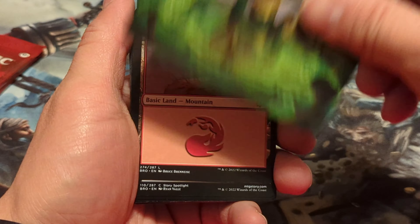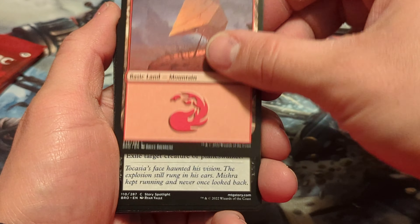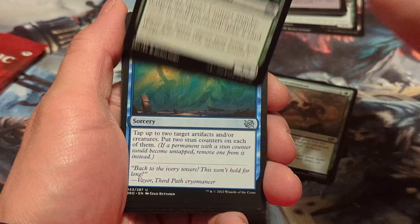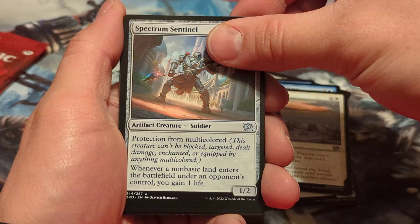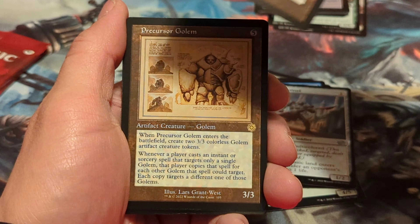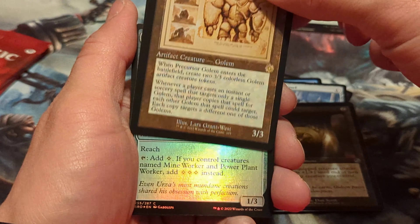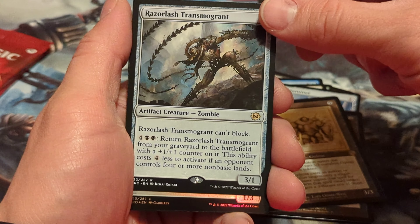Check out our art card for this one — it's pretty cool looking art. We've got a Mountain. Overwhelming Remorse. Stern Lesson. Epic Confrontation. Gaius Corsair. Involuntary Cooldown. Calamity's Wake. Spectrum Sentinel. Sigil of Valor. Our rare here is Precursor Golem. And another rare.